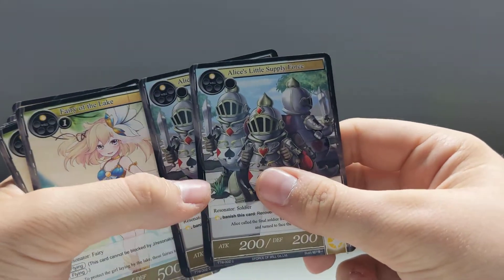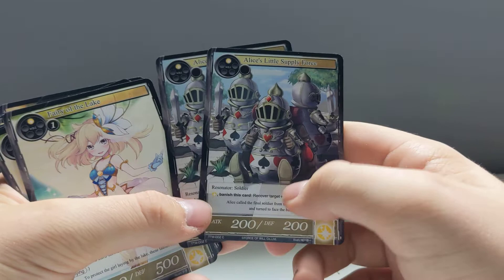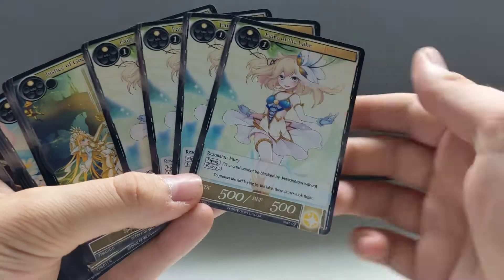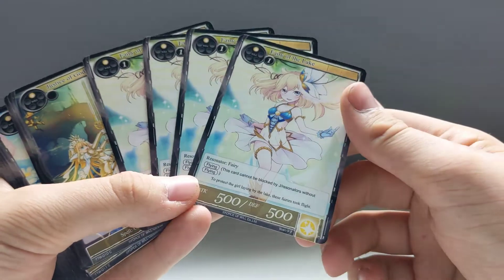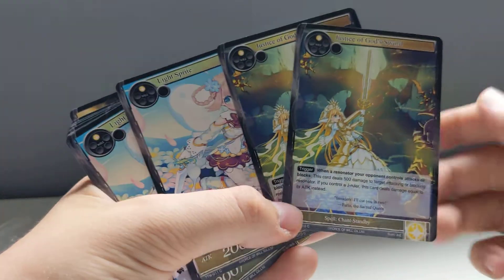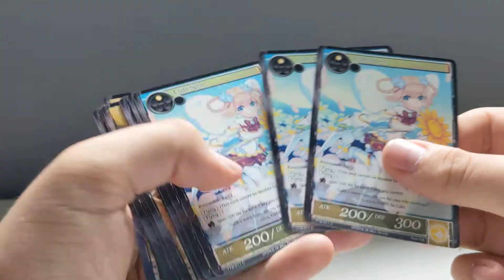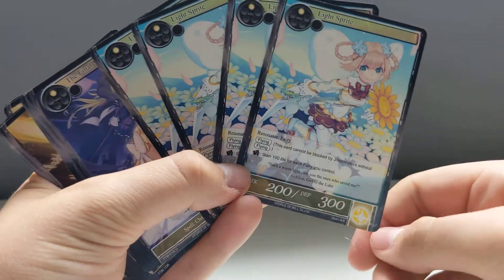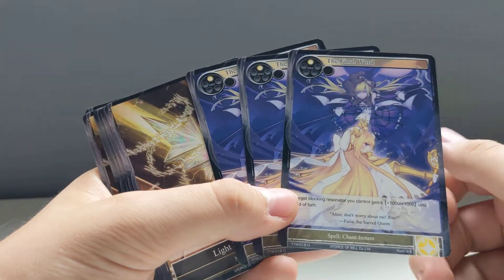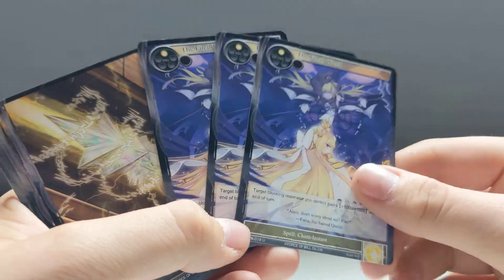Two copies of Alice's Little Supply Force — knights with playing card symbols on them, kind of cute. Four copies of Fairy of the Lake. Two copies of Justice of God's Sword. Four copies of a Light Sprite — this one is flying. Three copies of the Final Word, which is a spell — it's like some sort of dark versus light theme going on.